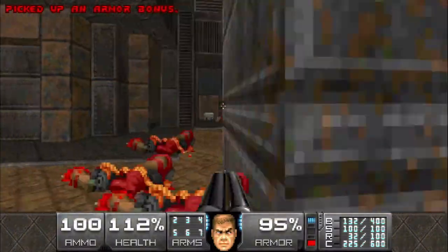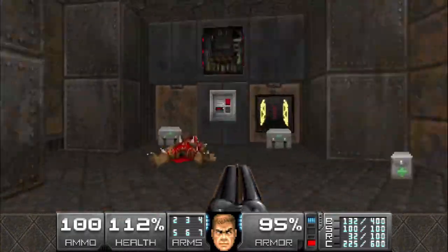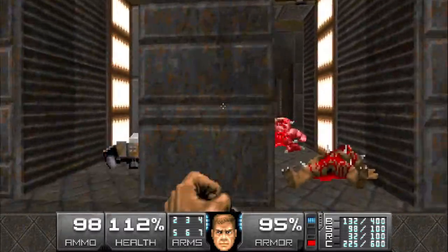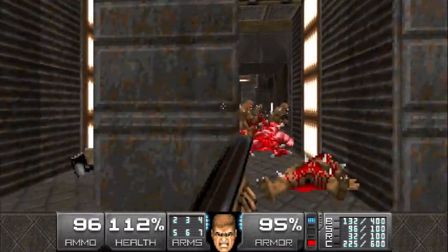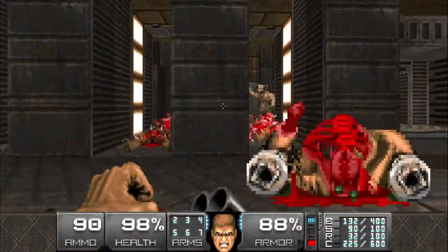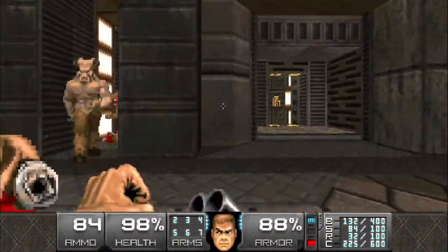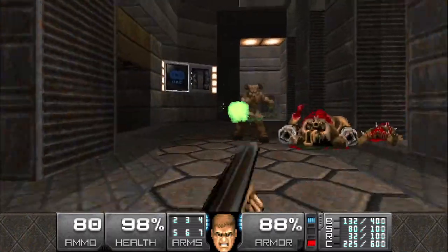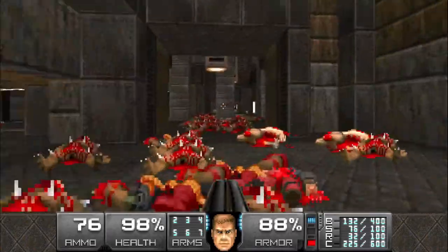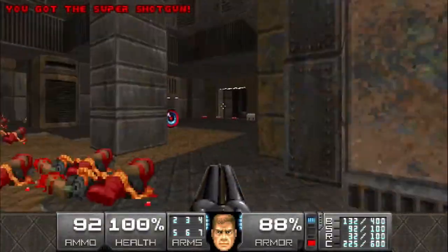As soon as we hit that switch we're gonna make a run through here because a bunch more enemies are gonna spawn in, including some hell knights, pinkies, and imps. We can once again use this little bit of cover. Just be careful of any imps sneaking around you. That should be all of the enemies there.